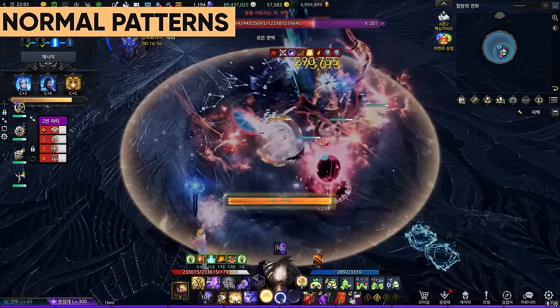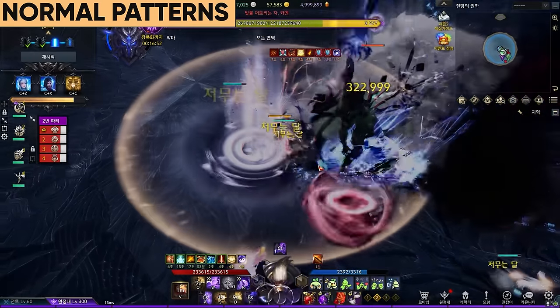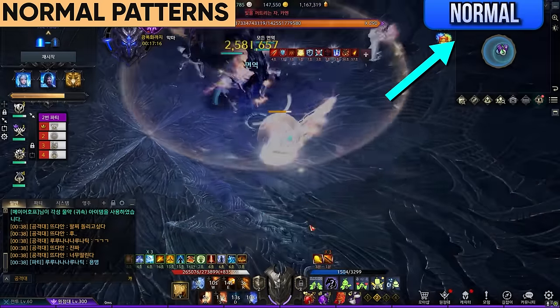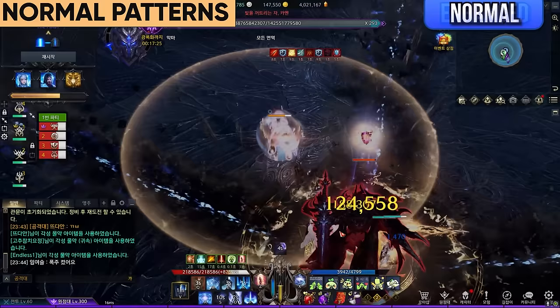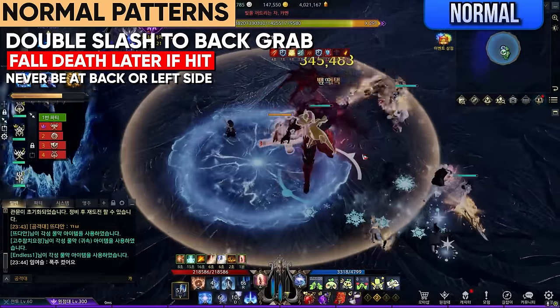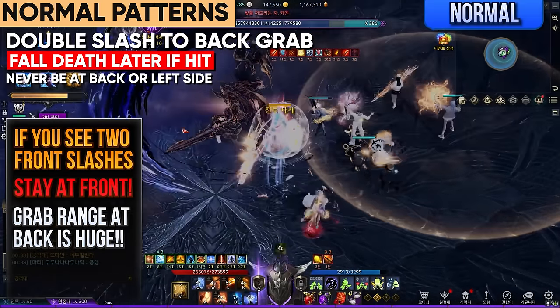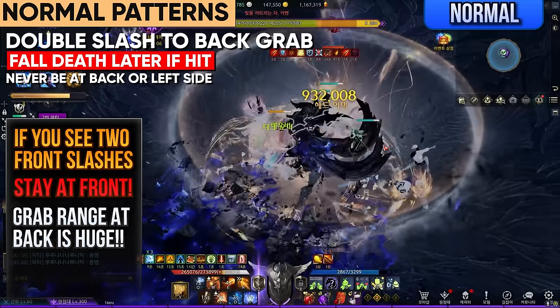I want to go over some normal patterns. Majority of his normal patterns are lethal and you must focus on getting used to all of them for a clear. His phases will be indicated on the top right as normal and enhanced. They are ranked and most important to memorize. Double slash to back grab: he will slash twice forward and teleport his sword behind him to grab someone, then slam his left side. If you're not comfortable with this pattern, stay at head position the whole time to avoid the grab and slam at all costs.